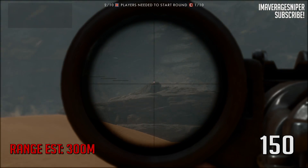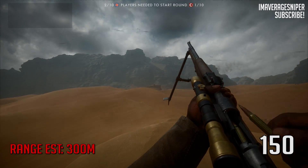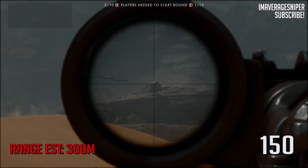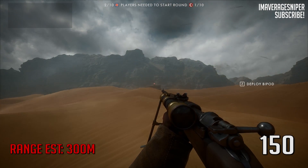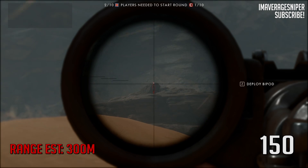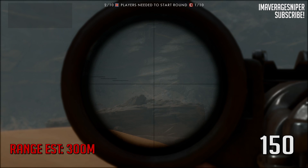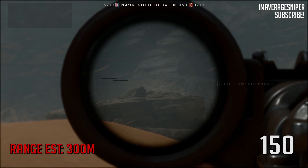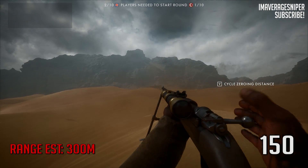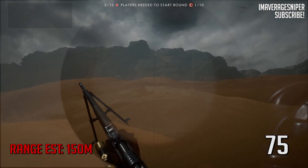Same distance, 300 meters, but with the scope at 150 — we put it right on his head but we missed. We hit him, but we didn't get the headshot. You see the bullet drop? It's only zeroed out to 150 meters, so it didn't compensate. Now let's see how the bullet drop works — aim a little over his head. Boom, perfect headshot. So if you don't have the scope zeroed to the exact distance, you can still get the kill by aiming just a little bit further over their head. That is very important because you don't always have time to adjust your scope. Headshot at 300 meters with 150 meter scope adjustment.